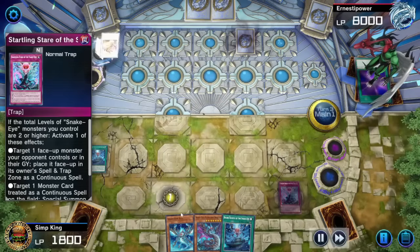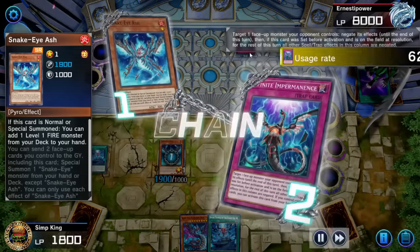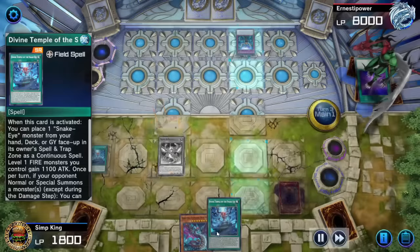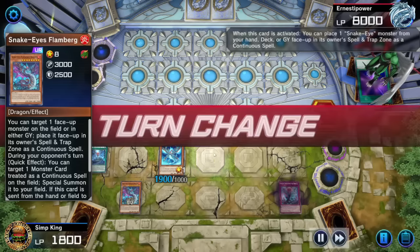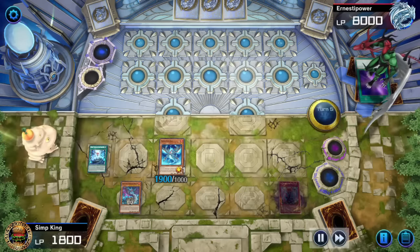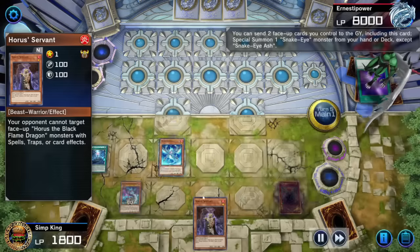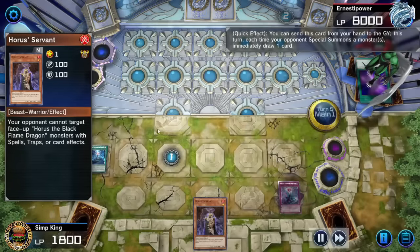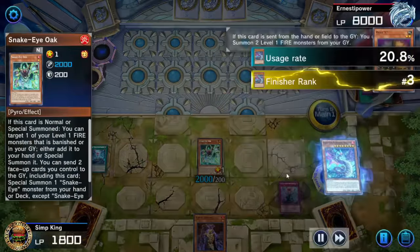We have the second Ash. Opponent is imperming our Snake Eyes Ash — not very lucky. But I think we're okay. We activate our second copy of Divine Temple, getting Snake Eyes Flamberge Dragon into the spell-trap zone. We only got one copy, which is why we had to put the one in hand. Opponent ending the turn. We may only have three copies of Ash, but we got lots of spicy ways to get it out. This Horror Servant is a little bit of a spoiler for later.